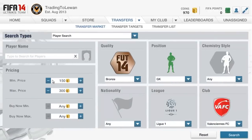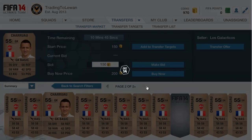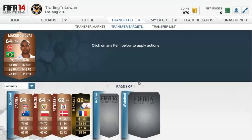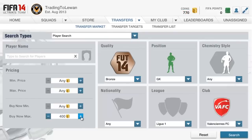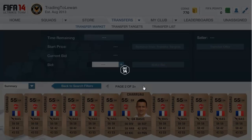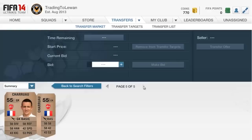Next thing you want to do is put the final maximum price to 300 coins and see if there are any on the market. I can't see any, so this could be a good deal at 300 coins. I'd probably say put a bid on at 200 coins, but just to make sure — let me check what his lowest final actually is. Let's put 500 and see. The web app is working. I can't find any, so 200 coins looks good.